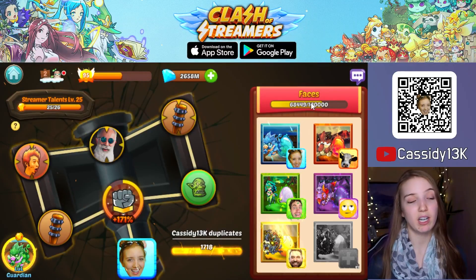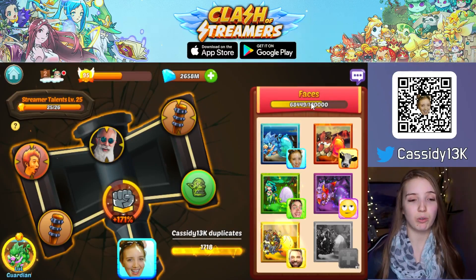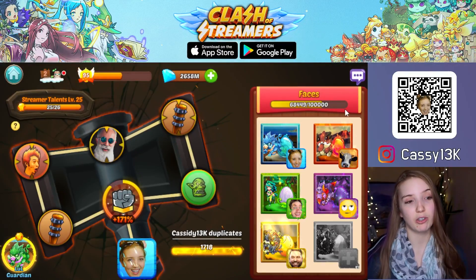Any faces count for this bar — no matter if they are equipped on heroes or unequipped. You can simply summon heroes, get them from fighting rewards, and so on to collect more faces. Keep in mind only faces count; skins you get from subbing or following people don't count towards this bar.